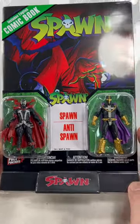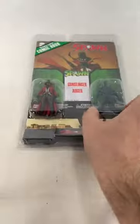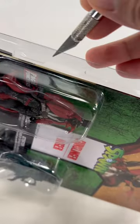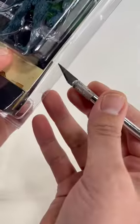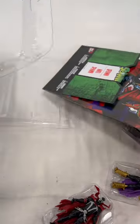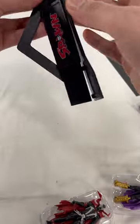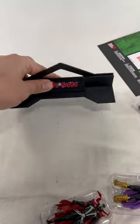We got Spawn and Anti-Spawn Page Punchers right here, and we also have Gunslinger and Auger. Get the comic out of here, and we have the display stand right there — get it facing forward like that.